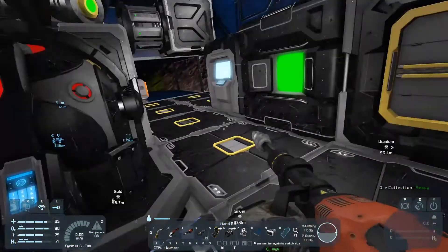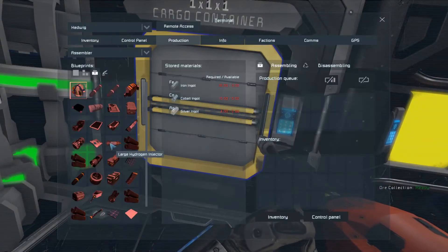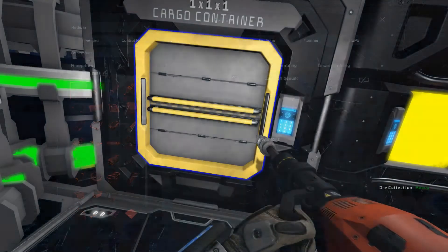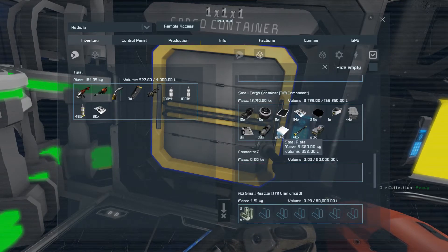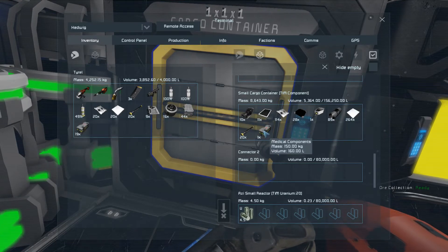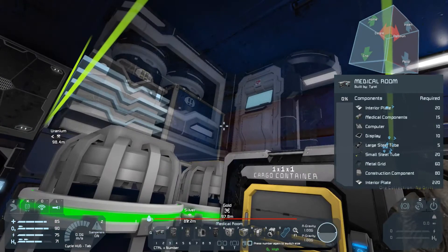Helmet off. Now let me have a look. I think you only need like 15 medical components or something - it's not that much. Let's do 20 of them, and that'll start happening pretty soon as I start getting silver ingots coming in. I probably need interior plates more than likely for this thing. One med bay coming up. I think putting it up here will be a good idea.